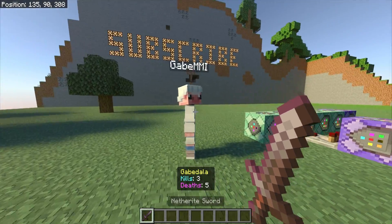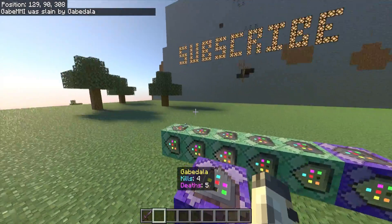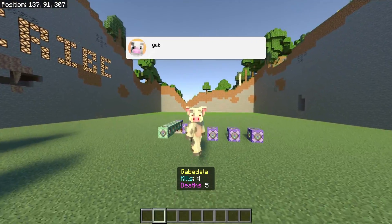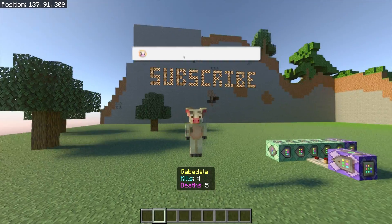Once you have all the commands set up, you should be able to kill someone and it'll add a kill or death to your counter. If this video did help you guys out, don't forget to leave a like and subscribe. If you have any problems, just leave them down in the comments below.